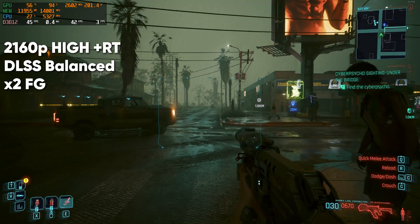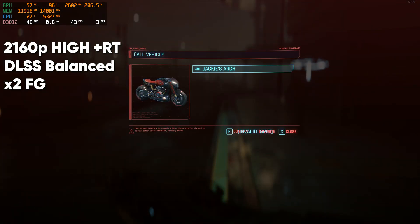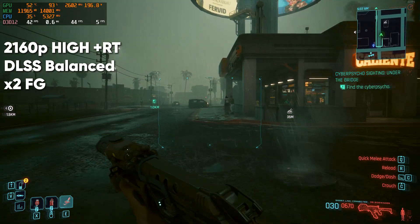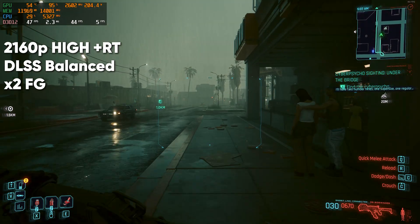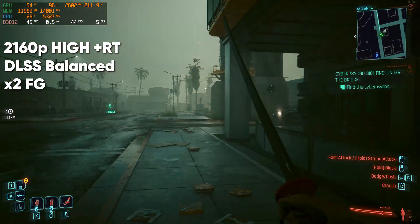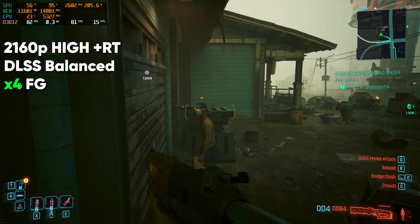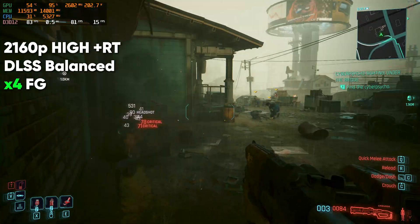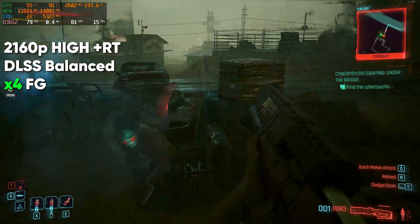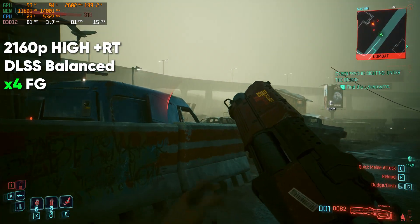Starting with frame generation at 2x, we see an average frame rate of 44 frames per second, with latency hovering around 0.5ms but with more frequent spikes. With these settings, we fully saturate the 12GB of VRAM available — an unfortunate situation considering most AAA titles will need more than that. Turning frame generation to 4x bumps the average frame rate to 80fps while latency remains about the same. This is a noticeable improvement with nearly double the frame rate, and considering we're playing Cyberpunk at 4K with path tracing on and getting a solid experience on a 70-tier card, that's pretty impressive.